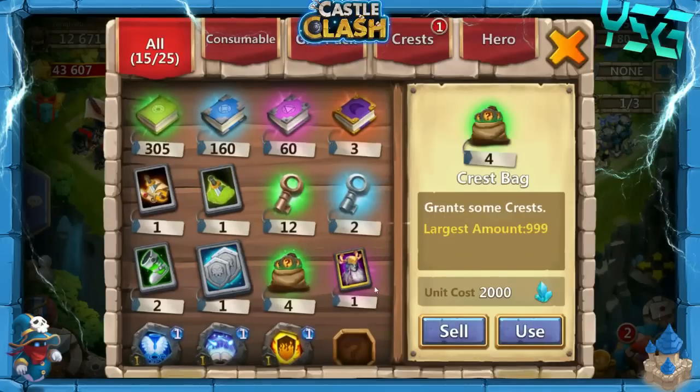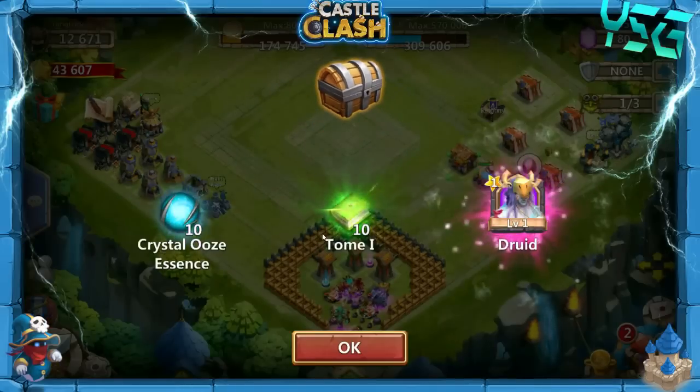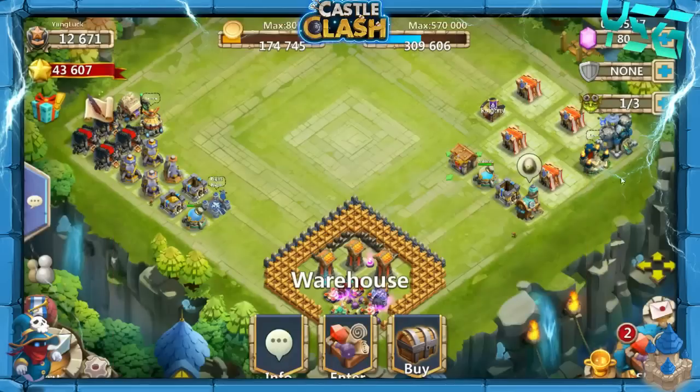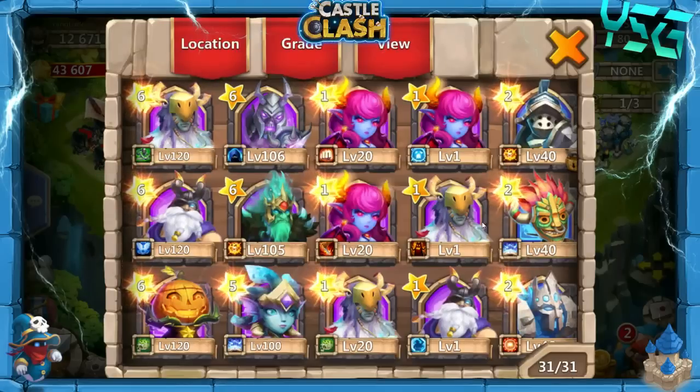Let's see what kind of Talents the Druid is born with. If it's worth something like a 5 of 8 Berserk, then I will switch it for the main Druid. But unless it's something like that, it's not worth it. A 1 of 8 Deadly Strike — nope, not worth it. We got 12,600 Might.